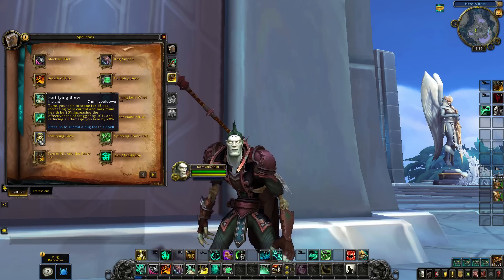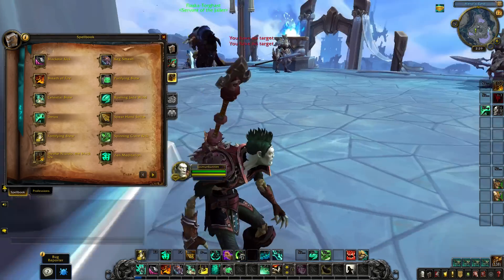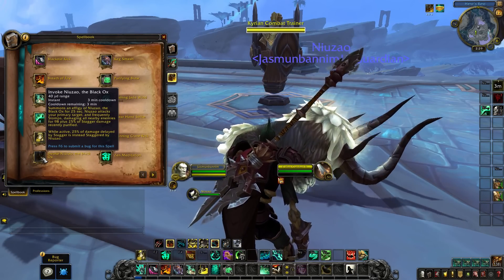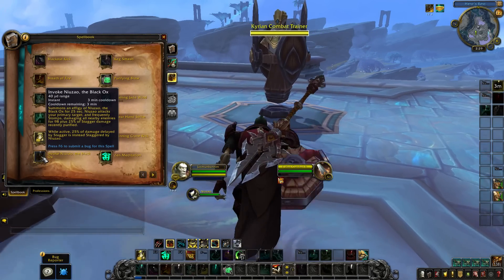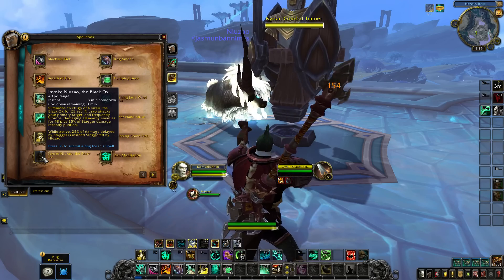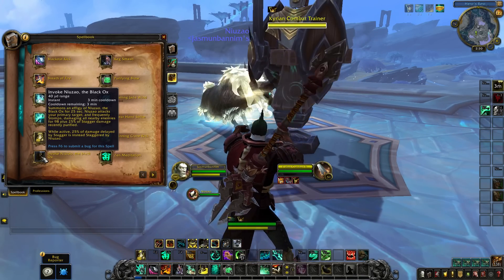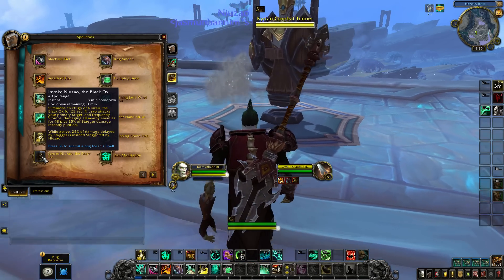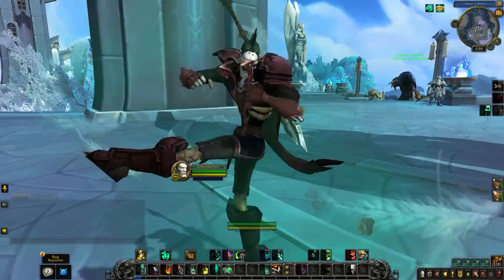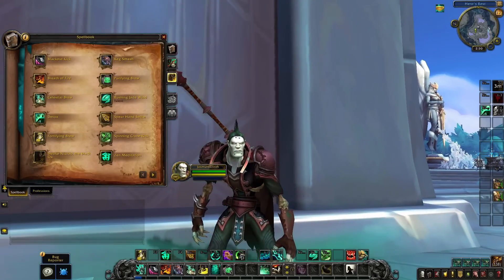There's some cooldown reduction with the spec. Fortifying Brew turns your skin to stone for 50 seconds: increasing current maximum health by 20%, increasing effectiveness of stagger by 10%, and reducing all damage taken by 20% — so it's a pretty big cooldown. Then there's Dave — Invoke Niuzao the Black Ox. You actually summon the ox. Normally Dave is in your talents, but now it's baseline. What Dave will do is attack your primary target and frequently stomp, damaging all enemies around you — that's AoE damage. Plus 25% of the stagger damage recently purified. So as you purify stagger, Dave starts doing more damage. While active, 25% of the damage delayed by stagger is instead staggered by Dave. So Dave takes a portion of that stagger — it's a cooldown for damage but also defensively. Essentially Brewmasters get an extra cooldown.